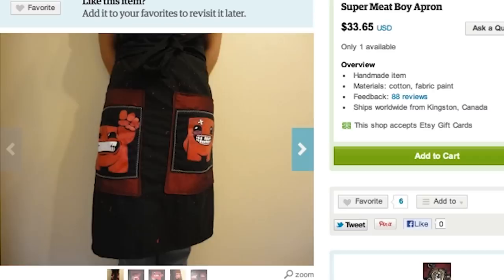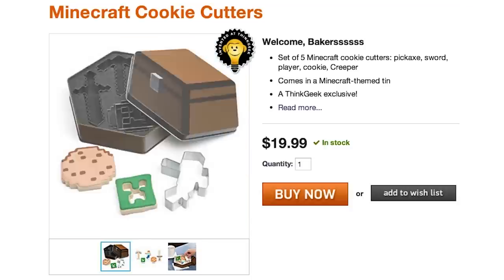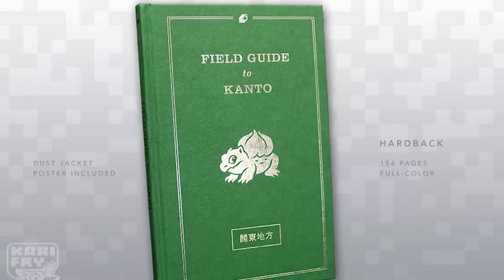put on your Super Meat Boy apron, Spider-Man oven mitts, and get baking with these Minecraft cookie cutters. While those cook in the furnace, browse through the incredible Kanto Field Guide by Carrie Fry.